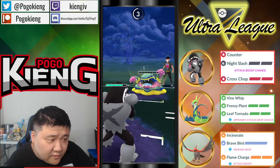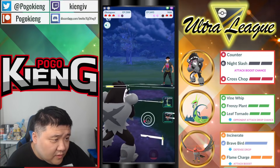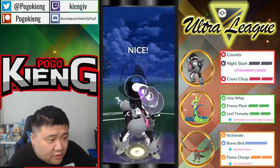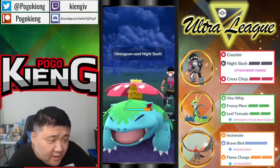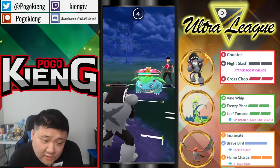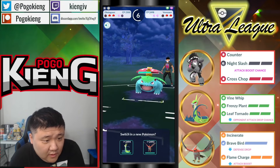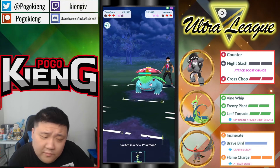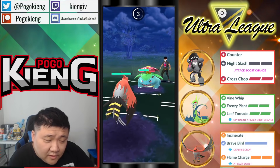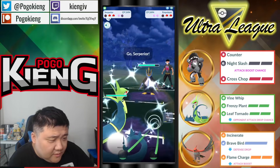It ends up being a Sludge Wave and this is pretty good here, even down a shield. Both these Pokemon should be able to win their respective matches but it really depends on how aggressively Venusaur farms down Greninja. It doesn't farm all the way down — if it had, this would have been a pretty close game, likely getting two Sludge Bombs off on Talon Flame. They don't know Talon Flame is in the back. Going to Sludge Bomb then switching into Superior.